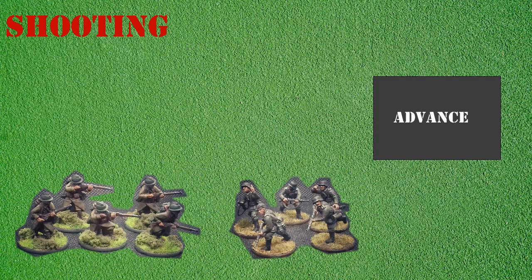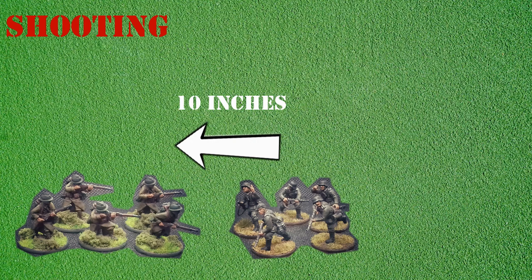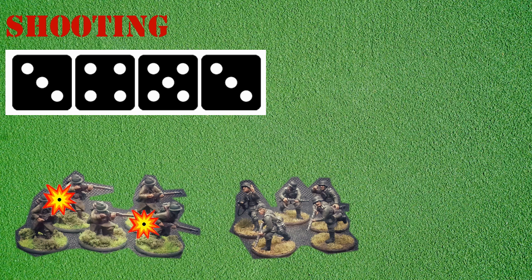The unit can now activate as normal. The player gives the unit an advance order and it moves forward 6 inches towards the French unit. When the move is completed the unit opens fire. As it sustained one casualty from the French fire, the unit will only roll four dice. A successful hit is a 3 before modifiers. As the unit has moved there will be a minus one to hit. However, as the unit has moved closer to the French unit it will not be affected by long range, so a successful hit will be on a 4, 5, or 6. The German player rolls the four dice.